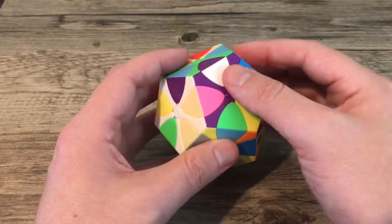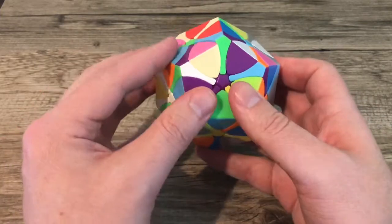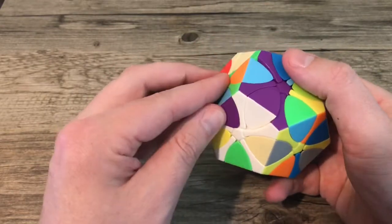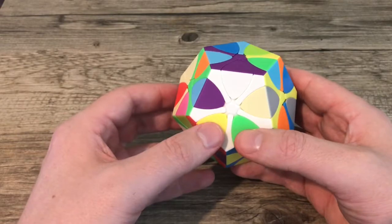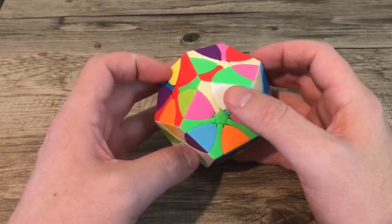That white-purple piece needs to go right here. What we're going to do is move that piece up and see if the purple piece turns into it — and in this case it does — and we just slot that right back in. You can do that for the remaining five pieces. But what if you can't slot it in? What can you do?